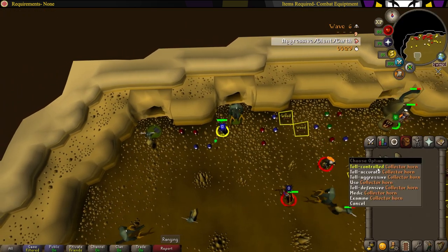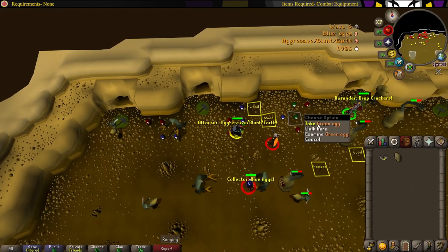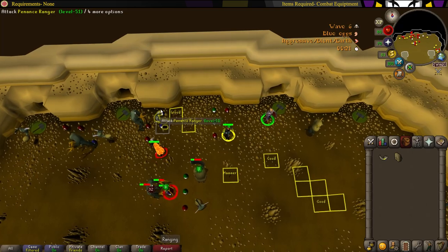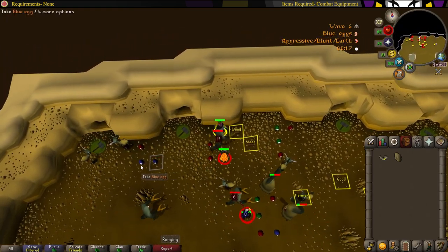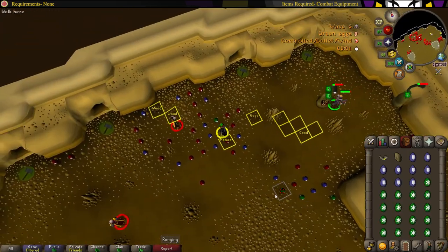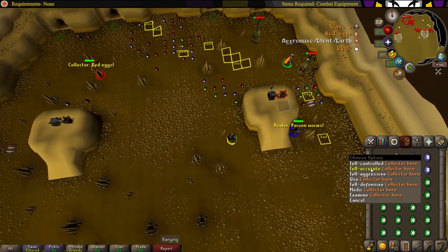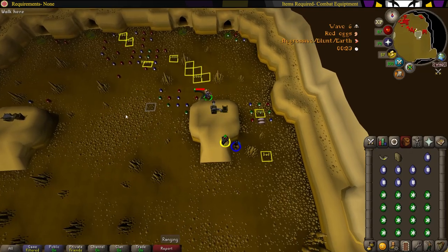No matter what, do not stop picking up eggs. Even if everybody else is done and the match is about to end, if you keep picking up eggs you can boost your team's max points at the end of the game, so just keep picking up eggs — the collector is the easiest role up to wave 9. Once you have a full inventory of eggs, dump them in the hopper right next to any of the cannons. The hoppers are shared, so whichever cannon you use, it's shared between both.